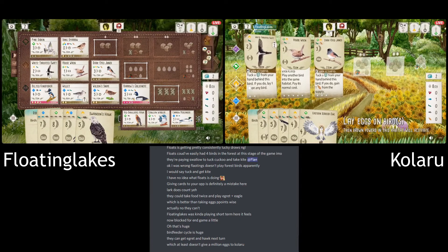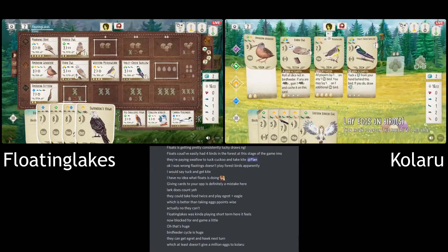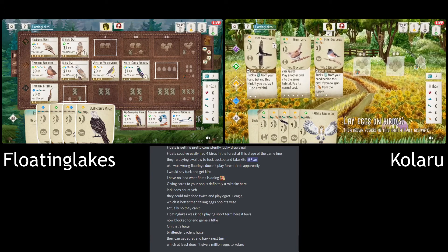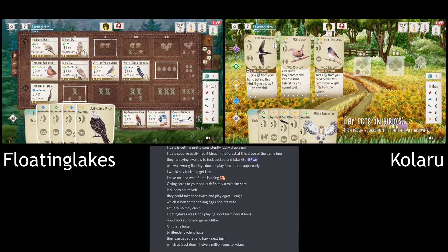It definitely feels like a lower scoring game than it could have been, especially with all these pink powers and co-op egg birds. When you see those cards played you're thinking both players are getting into the nineties or hundreds, but there have been a lot of turns — especially this last round — going to the bird feeder and not scoring points. So I'm not sure what the score is going to be.